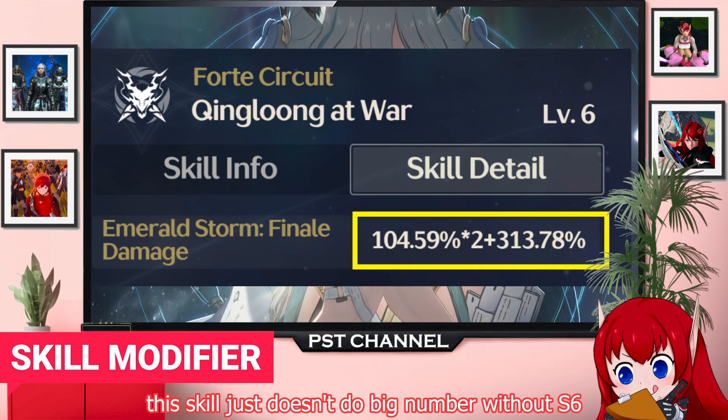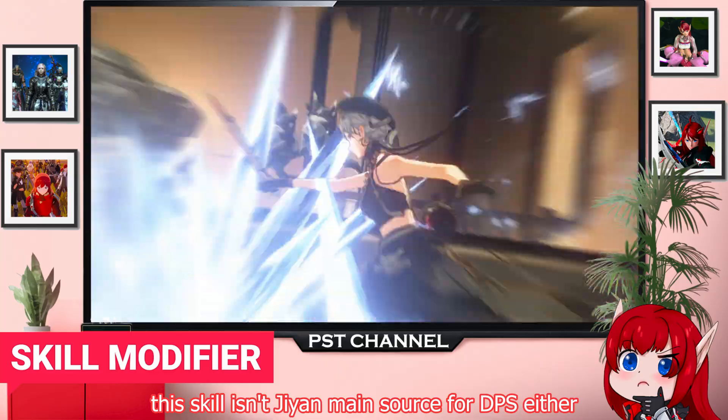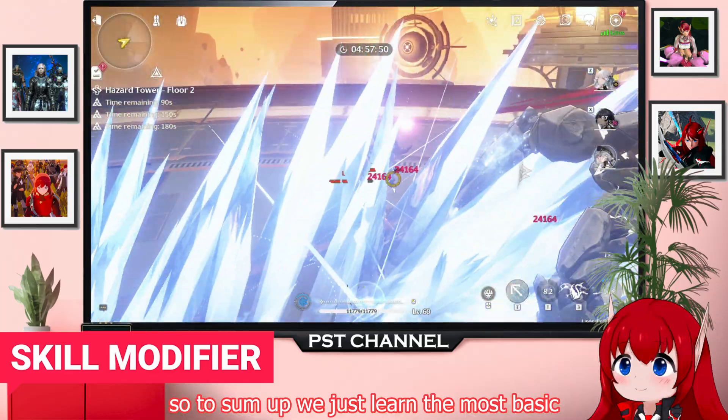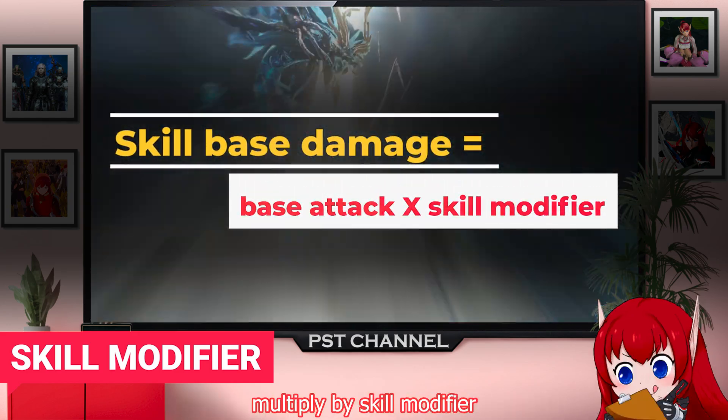Which is why you see some whales do over 100k numbers with GN during the early period of the game. This skill just doesn't do big numbers without S6. However, this skill isn't GN's main source of DPS either, so it is fine. To sum up: skill base damage equals base attack multiplied by skill modifier.